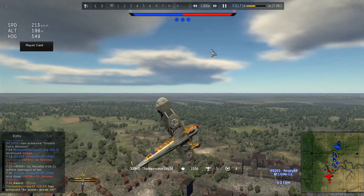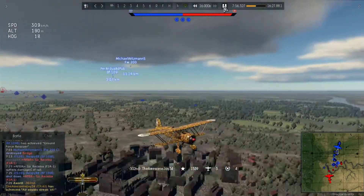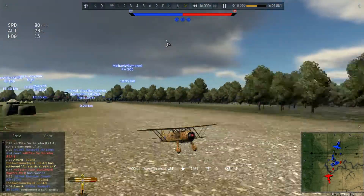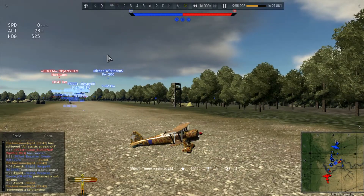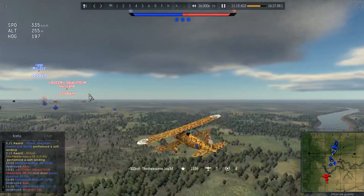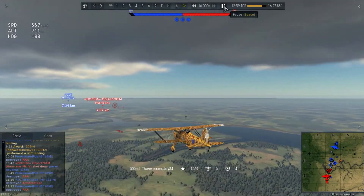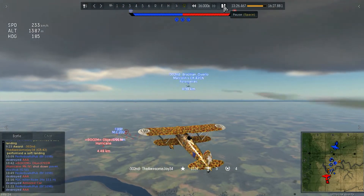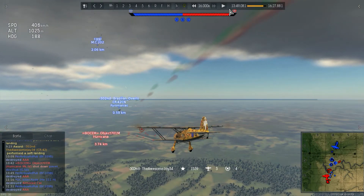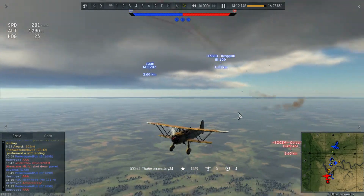The match drags on. I go back to base, land, repair, and rearm. BL somehow manages to flip his aircraft on landing. We're back up and the last enemy is 'object701m' in a Hurricane - a level 100 who camps at his base the whole rest of the match. Me and BL try to be sneaky and drag him away from his base along with an MC 202.